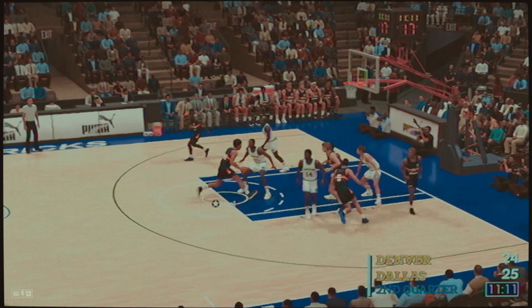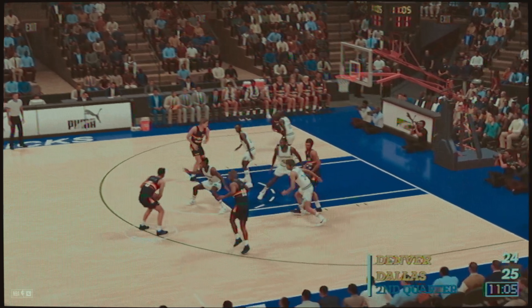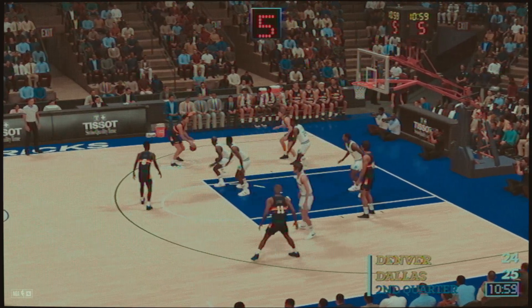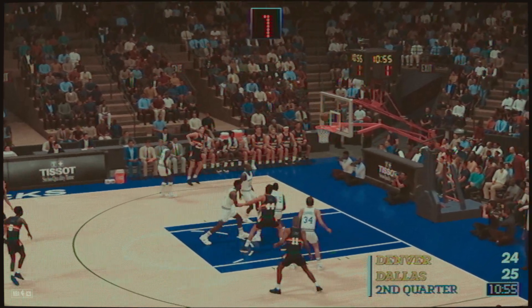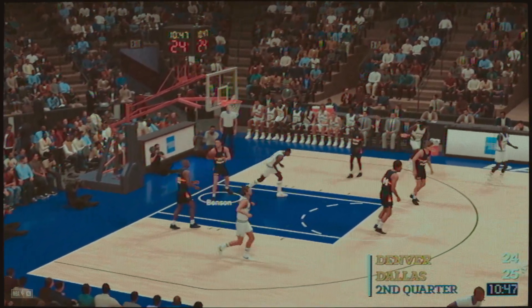Here's Issel, defended by West. Pass to Hubbard. Not sure what he was thinking there. The Mavs leading. Here's Ellis — nice shot from the wing. Ellis has got his first bucket of the night. And so Grant will bring it up for the Nuggets — matchup in the middle game of this three-game trip.